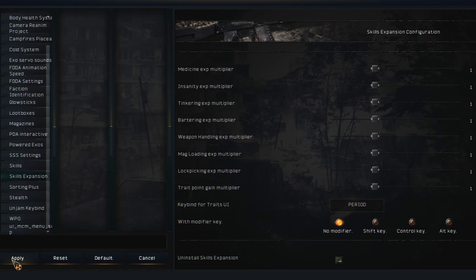If you need to uninstall this and clean your save, first click Apply, save your character, then exit the game, uninstall the mods, and you should be fine. Anyway, I'm going to make a new character and show you how all of this works.